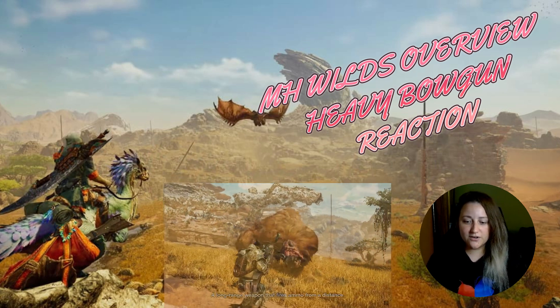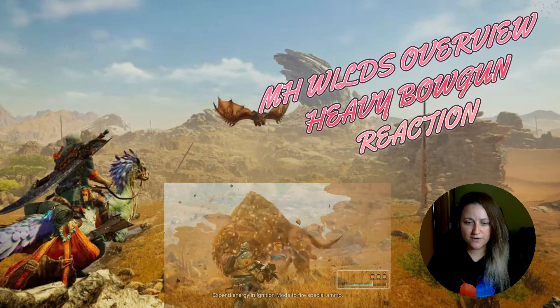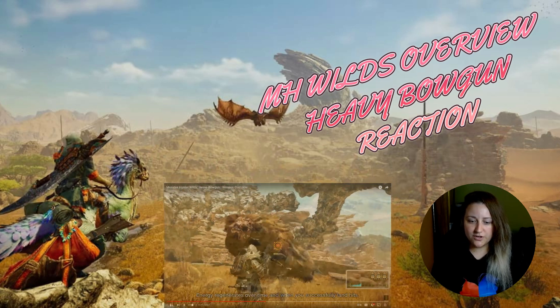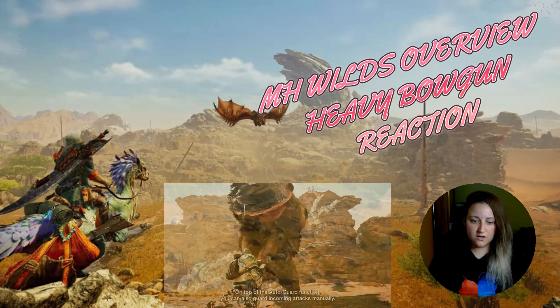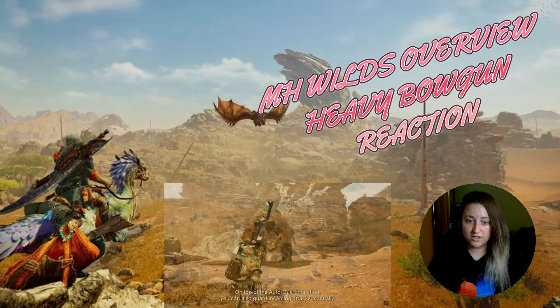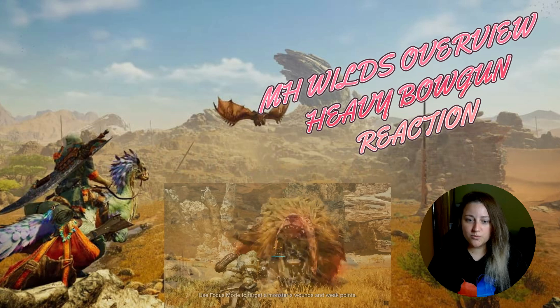A long-range weapon that fires ammo from a distance. Expend energy in ignition mode to fire special ammo. Energy regenerates over time and when you successfully land hits. On top of the auto guard function, you can also guard incoming attacks manually. Use focus mode to target a monster's wounds and weak points.